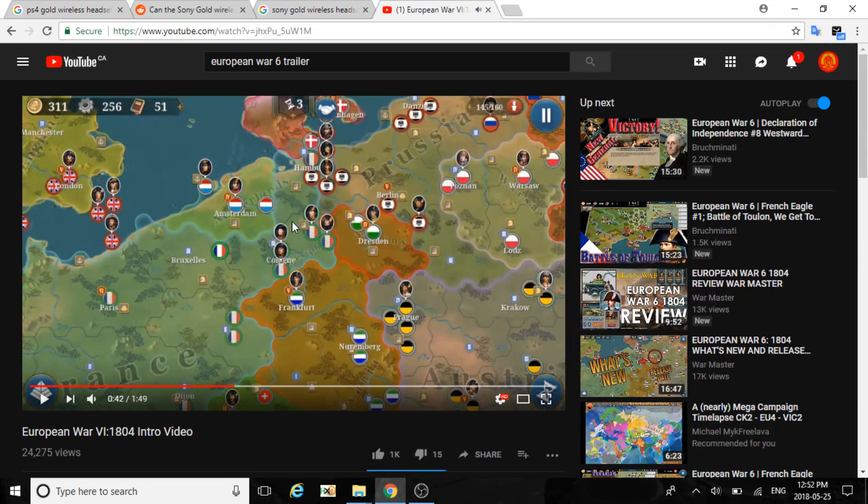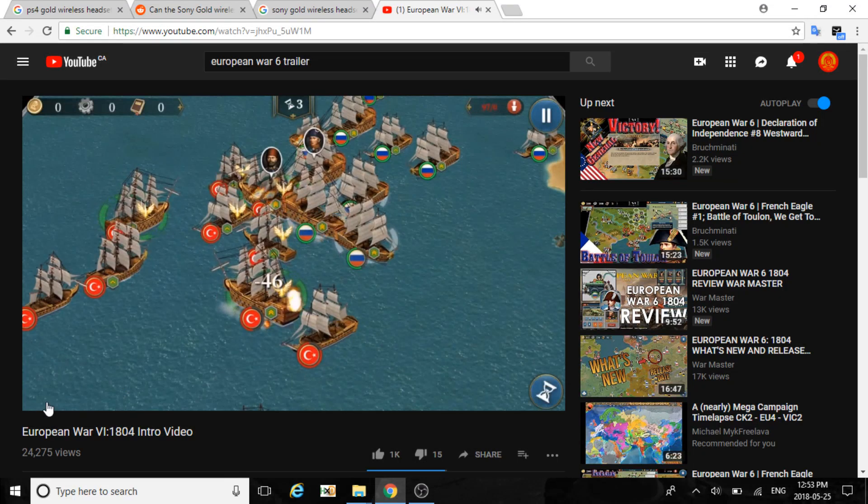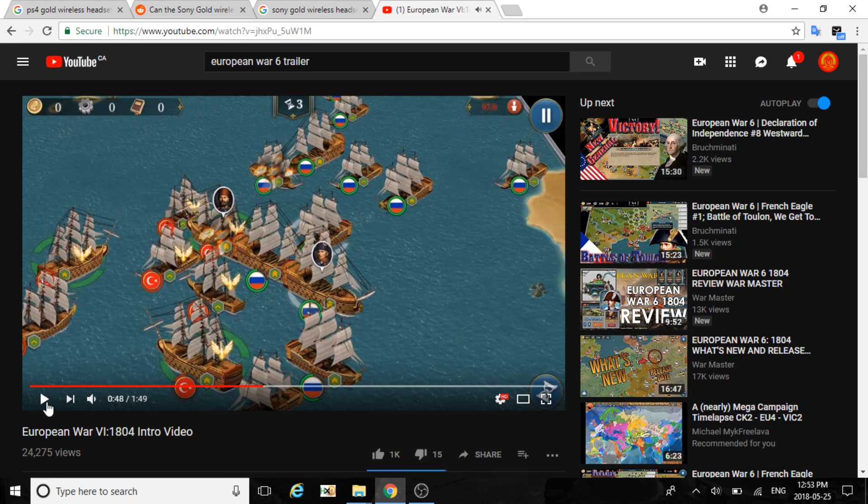Looking at the campaign, it looks like a 3D graphical map. I'm thinking if you control another city, maybe the French territory will get bigger and bigger — kind of like Hearts of Iron and the Europa series, where the more you take, the bigger your blob gets. And I'm thinking border guards would be a factor too. If you take over a city, the map changes.